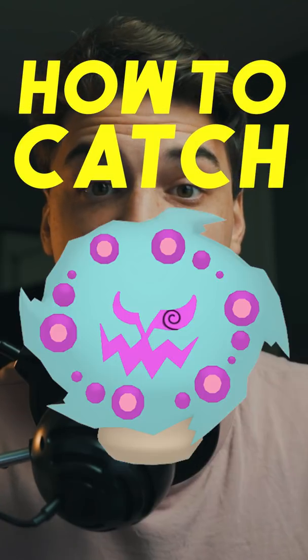How to catch shiny Spiritomb in Pokemon Go. The quests for Spiritomb are now live. Look for the task 'Catch 18 Dark-type Pokemon' or 'Catch 18 Ghost-type Pokemon' at Pokestops. If you complete that task, you will get an encounter with Spiritomb.